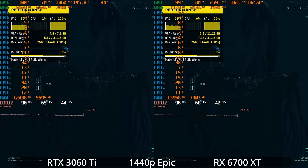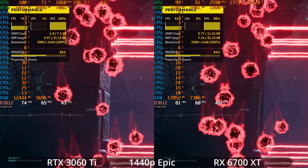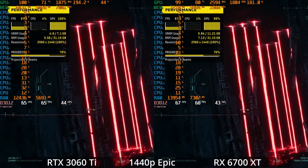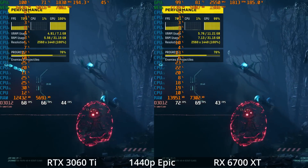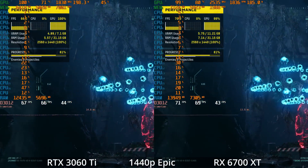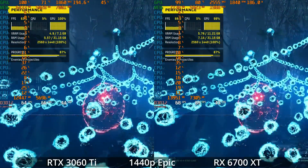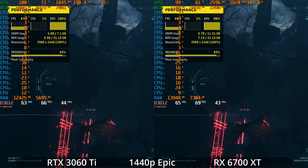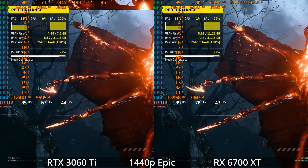Let's drop down to more realistic mid-range GPUs: the RTX 3060 Ti versus the AMD RX 6700 XT, which are generally close competitors. At 1440p epic rasterized with no ray tracing, both GPUs are averaging over 60 FPS with dips below — the 1% lows are 44 and 43 respectively. The VRAM does not seem to be an issue on the 8GB 3060 Ti, unlike games such as Hogwarts Legacy. This game does not seem particularly heavy on VRAM usage.